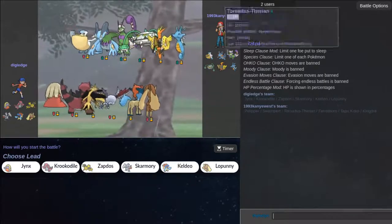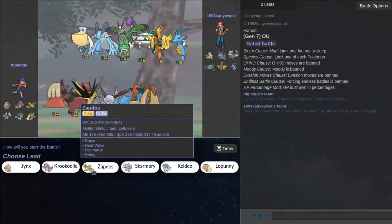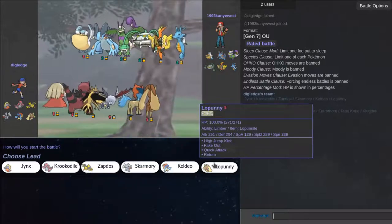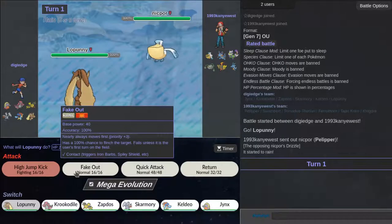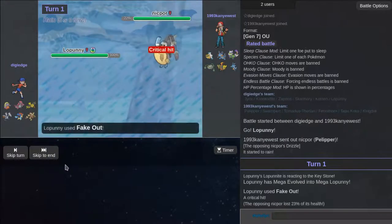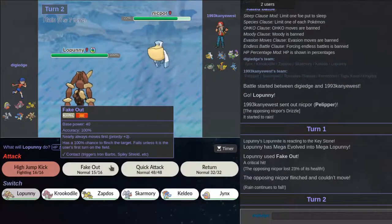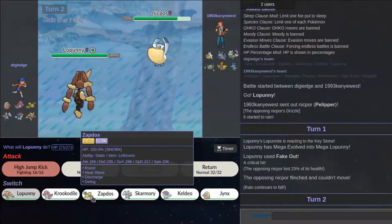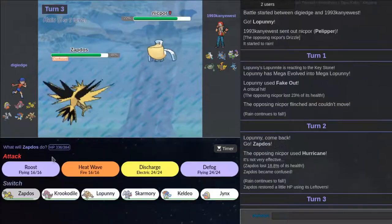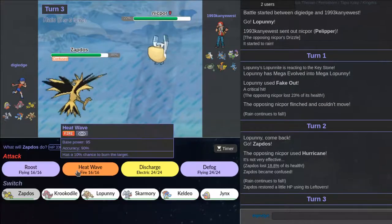We're going against a rain team — we'll probably lose. How are we gonna play this? We can go out to Keldeo or lead with Lopunny and I want to High Jump Kick, but I think he might stay in. Then again this is his Drought, and if he's good at the game he might not want this to get damaged. I feel like he's just going to go for U-Turn or Hydro Pump but I don't want to take the risk.